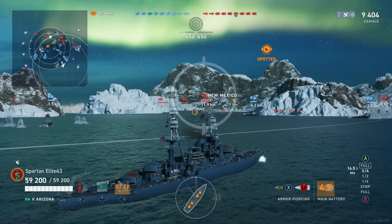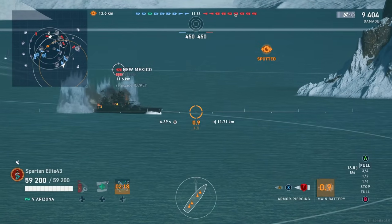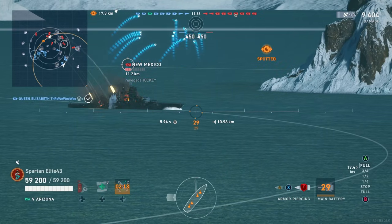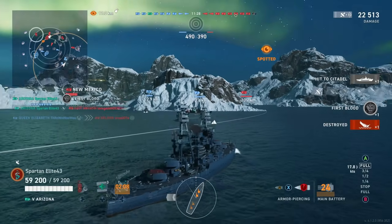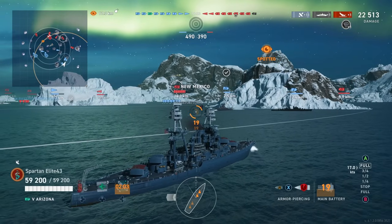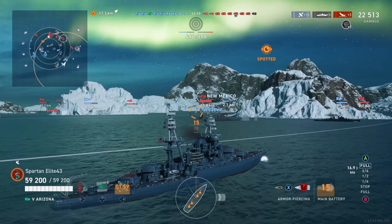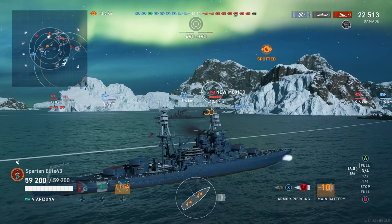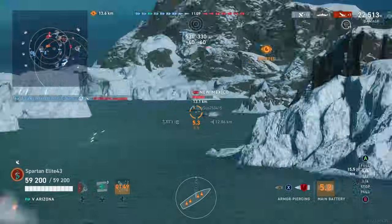New Mexico and New Mexico are pushing over this way. We have the Gneisenau here, but this New Mexico is starting to turn away — I think there are torpedoes on the way for him. As soon as he opens that cheek up, we get a shot right through the bow-side plating and we get the citadel. Most American battleships have that vulnerability if you catch them just in front of the front guns through the turret cheek with armor-piercing — even at medium to long range, you'd be surprised what you can get away with.